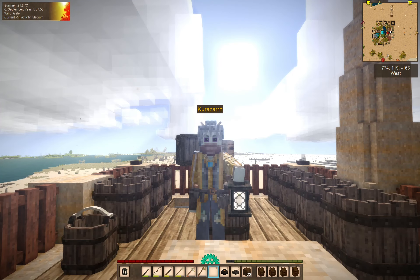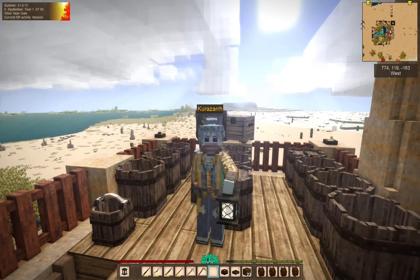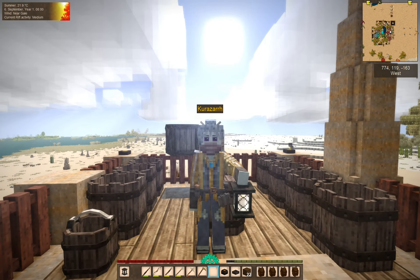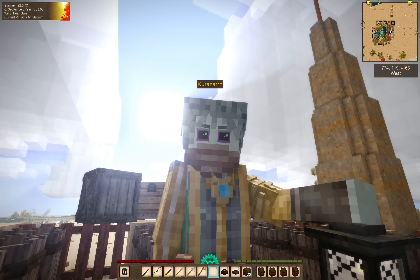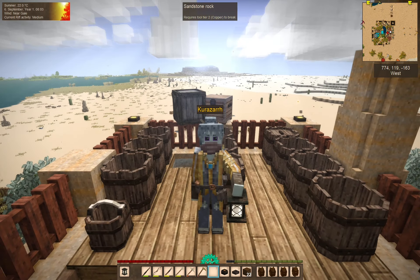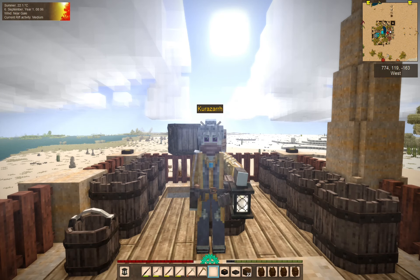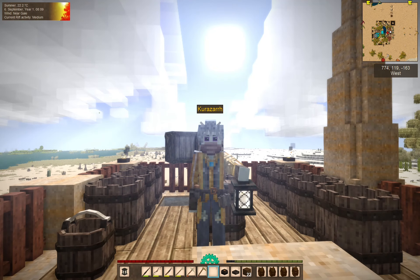Hello everybody. My name is Corazar and welcome back to Vintage Story Desert Life, where we are here in new clothes — I forgot I had those. I kind of don't like the yellow. That line in the middle is a little big. Maybe if the yellow on the outsides was like one voxel rather than two. But we'll see.